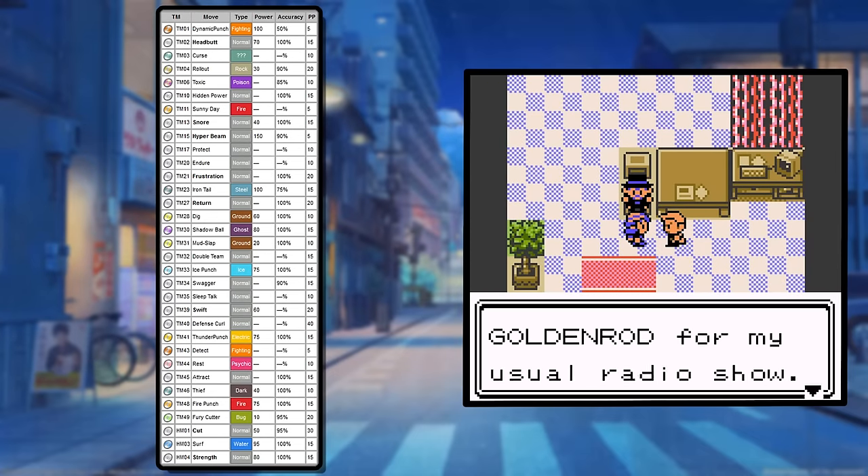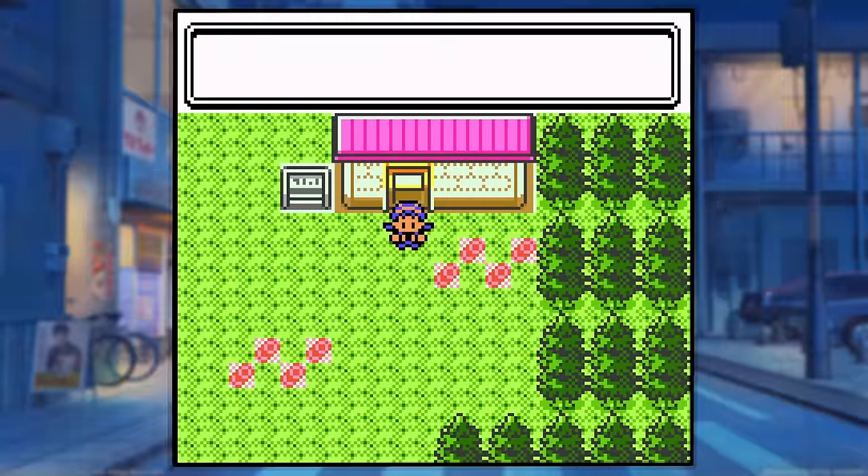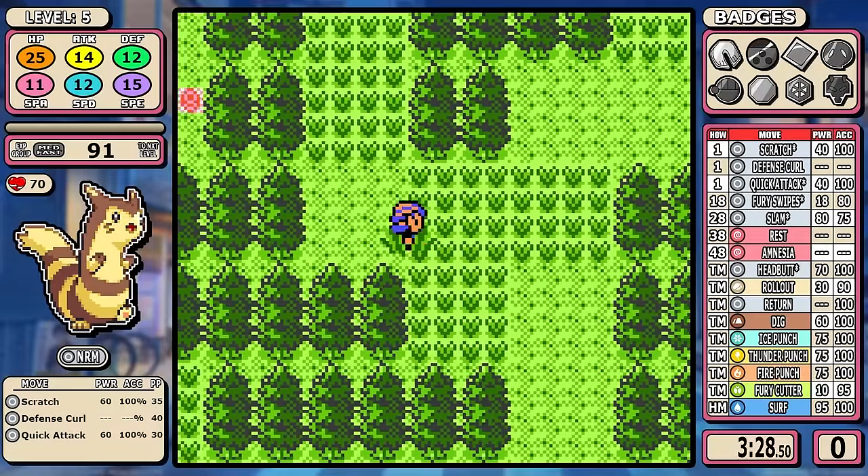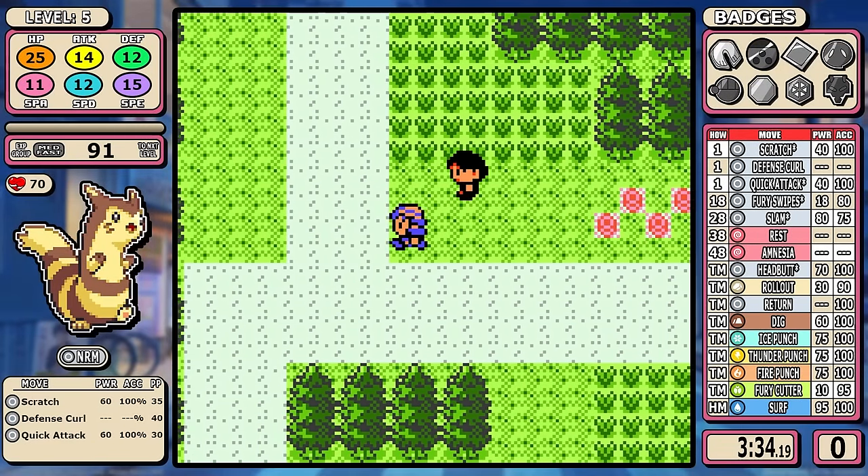Furret learns everything. If you look at this TM list here, Furret learns just about everything. So grab yourself a sody pop and let's get to the start of the game — I think this is going to be a very simple straight line path.